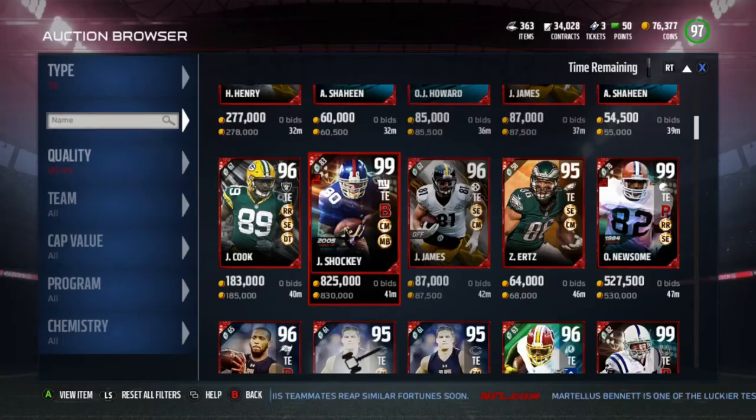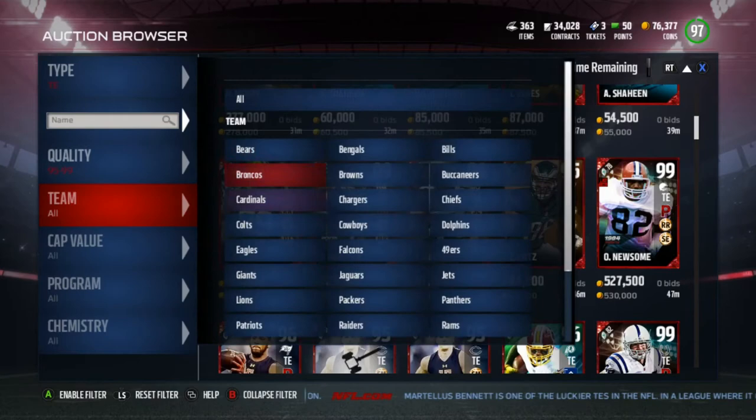Hey guys, that's Mike Gamer back here for another video. We have two new Ultimate Legends in the game today: Loyal Malloy and Dallas Clark. First off, let's go to the Colts and look at this monster Dallas Clark.